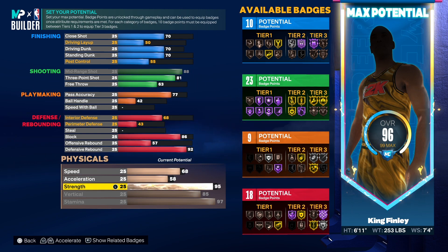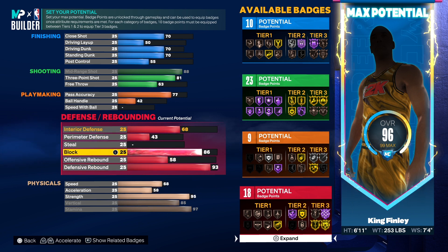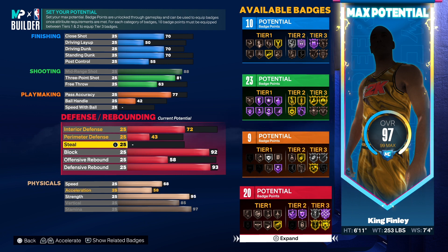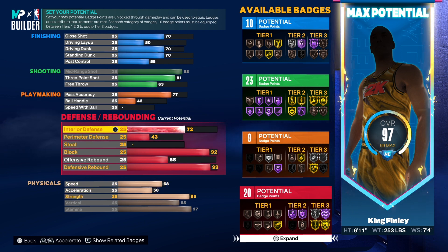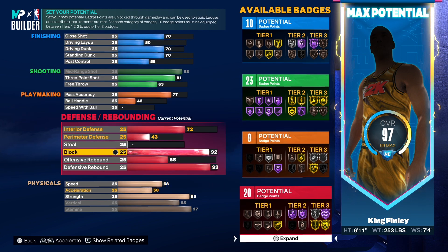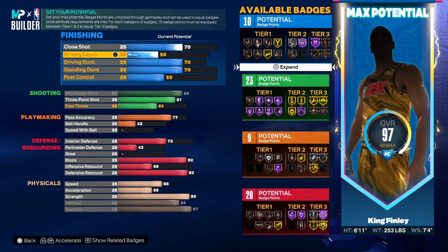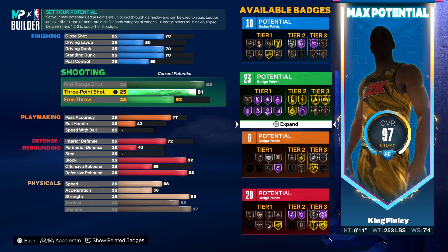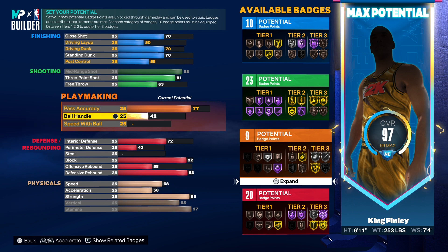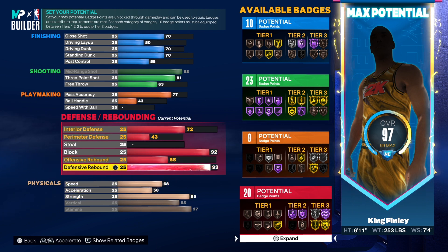I took the strength down to 95 just to give us a little wiggle room. We got to turn the bronze anchor to a silver anchor — all you have to do for that is make sure your interior defense is 72 and your block is 87. But we're going to have a 92 block right here, so we're going to turn the anchor from bronze to silver.